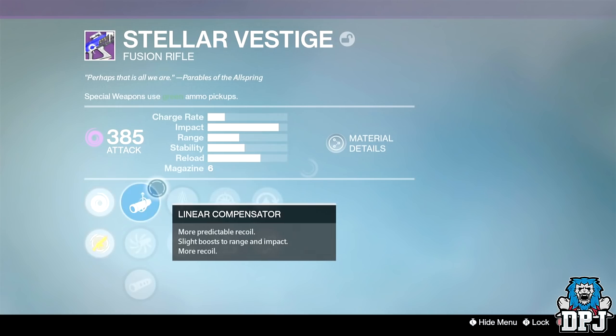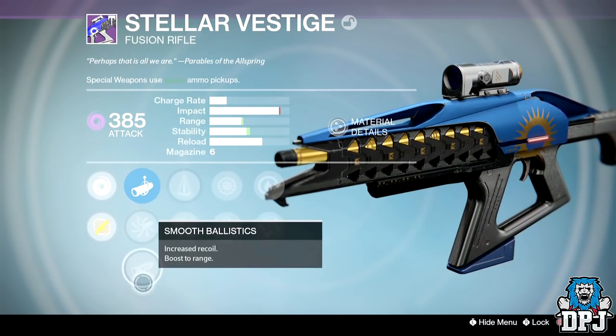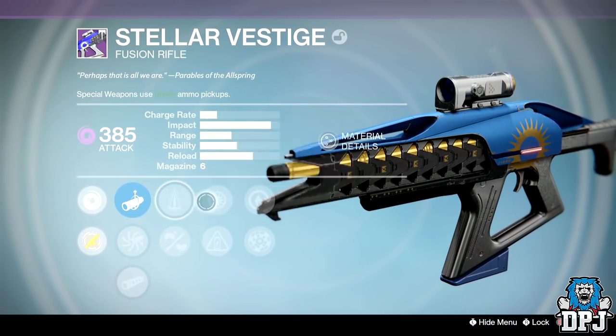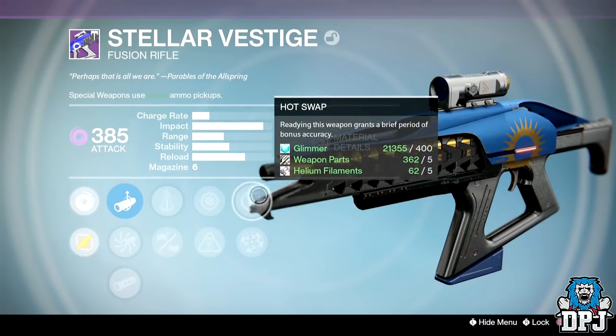Next up is my favorite thing I obtained this week from Trials: it is the Stellar Vest Arc Fusion Rifle. The thing is a beast with an amazing roll — check it out. The design of this thing is incredible too; you gotta love the new Trials ship.